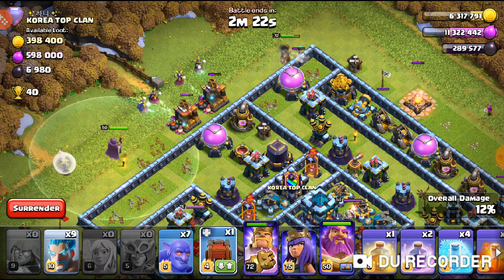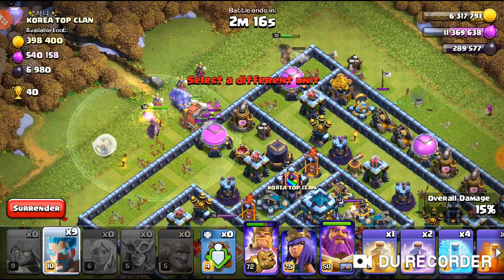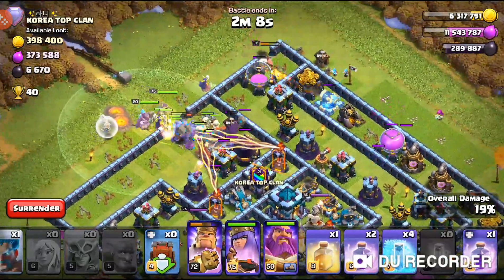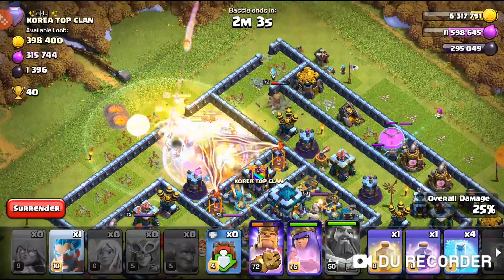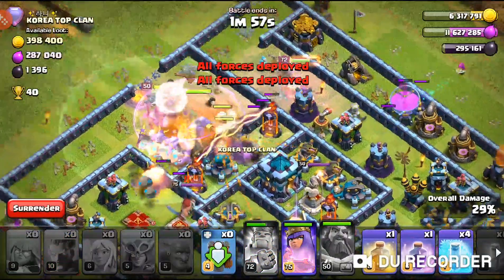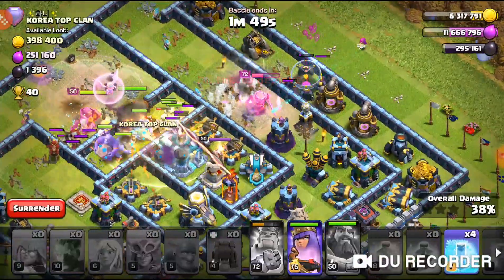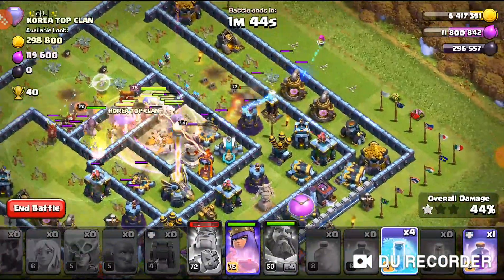I'll drop the super witches in now — this one is going to do some damage. I'm going to drop the bowlers in. The king is basically over to the side as a funnel; I'll sprinkle in a couple of the super witches and it should work out. The wrecker is in and taking a lot of damage, so I'll pop the ability now because of the eagle artillery shots. I'll pop the king's ability just to tighten that funnel — even though he's in the walls, if he can take some heat off the troops that would be good. The ability goes off and nothing was really there, so that's a good thing.